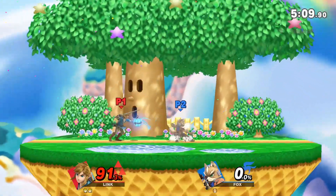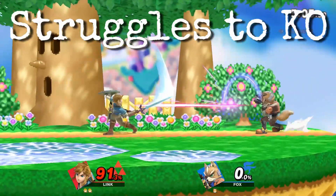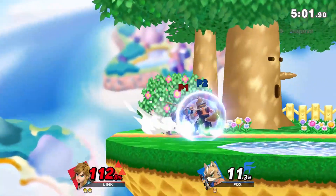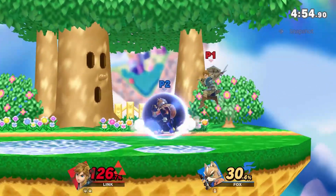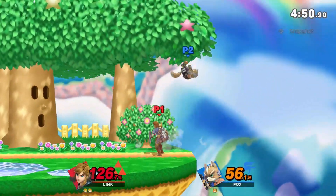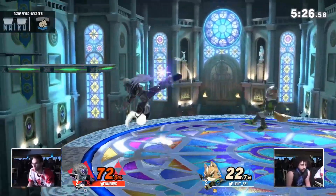Another weakness you probably didn't expect is that Fox struggles to KO. It doesn't seem to make sense given all the different KO options he has, but here's the problem: most of his KO moves — such as smash attacks, back air, and up air — all require specific setups or hard reads. Not very reliable, especially at high percents. This is where Fox struggles against heavy hitters.